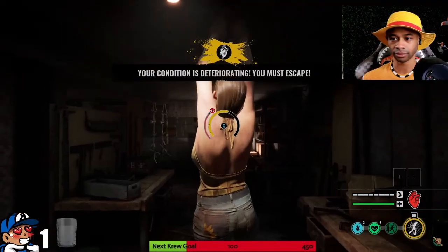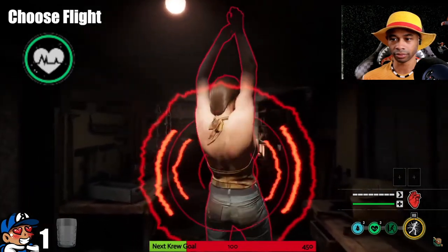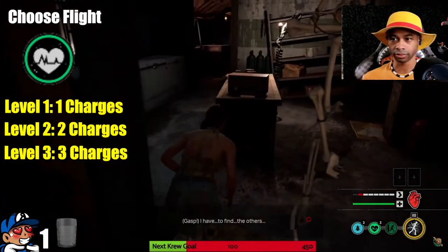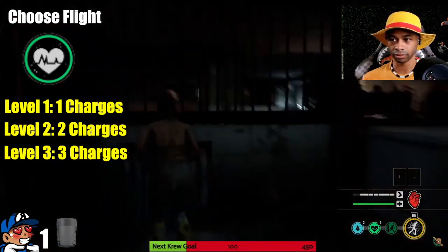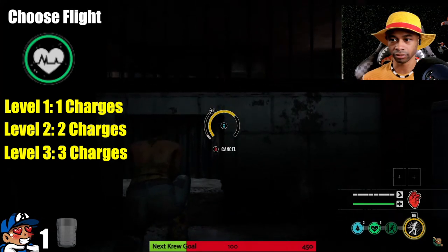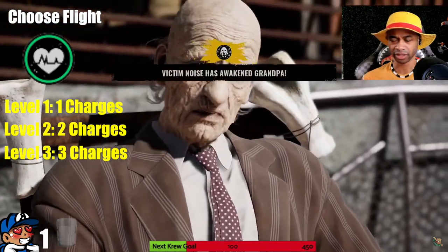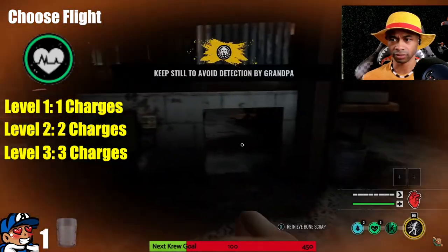Perk 1 is the endurance perk: Choose Flight. Your stamina bar will instantly refill. It has one charge at level 1, two charges at level 2, and three charges at level 3. Having three extra stamina bars on top of your stamina comes in handy. And if you're playing as Julie, it's almost like running an infinite running build if utilized strategically — imagine having three charges and activating your ability, and as soon as your ability is on cooldown, you still have three bars of stamina to go through. This perk is for all victims.